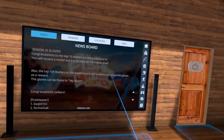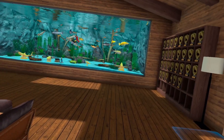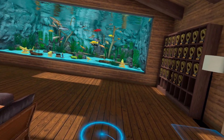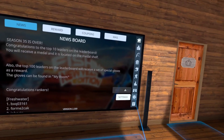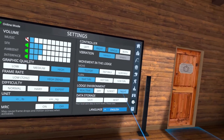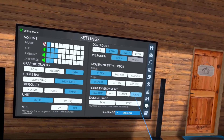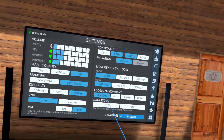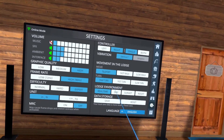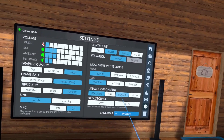For movement in the lodge, teleport is what I prefer, though you can do fast walk or slow walk. Fast turn and slow turn are available, though these can cause motion sickness — that's why I use teleport and snap turn. With snap you just snap to the direction. For lodge environment, I have mine on real time so it changes throughout the day — daytime, sunset, night. Sometimes during special events they lock this, like during Christmas they set it to nighttime for the Christmas lights.